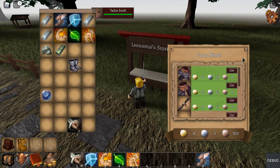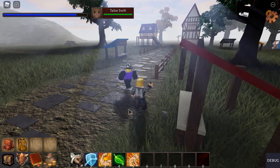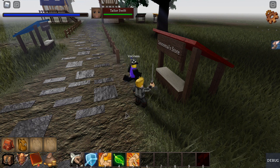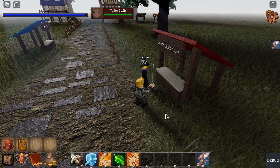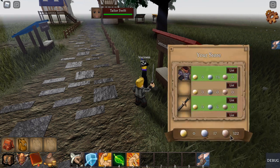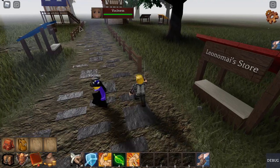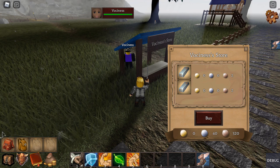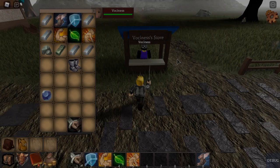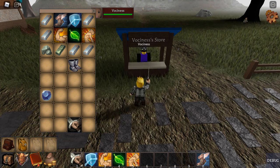Here's an example of a player coming to your store. They would right click on your store to bring up the interface, and then they can purchase an item. Once they do, you'll get a notification as well as a sound effect. You can see in the interface the item is gone. Here's the other player's store — when I right click on it you can see the interface. You can select an item and press buy. That's basically how you buy and sell with other players.